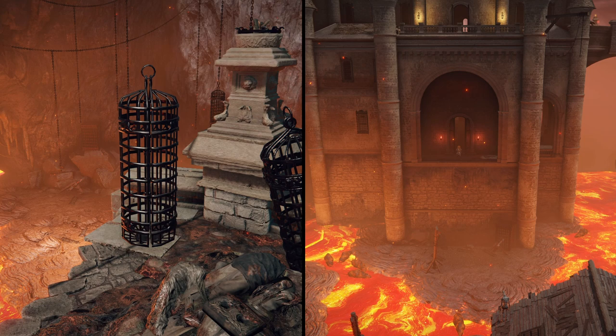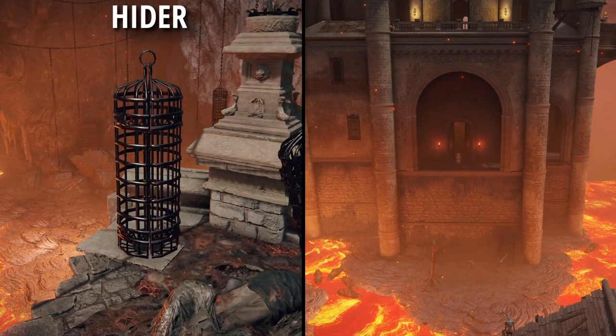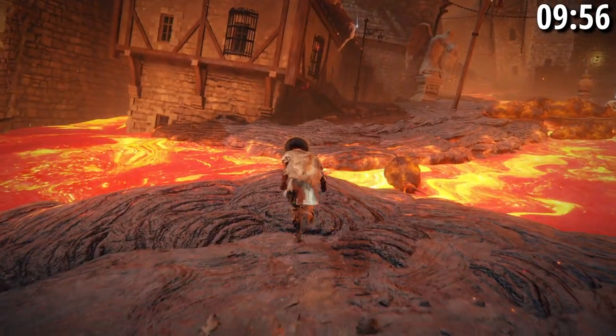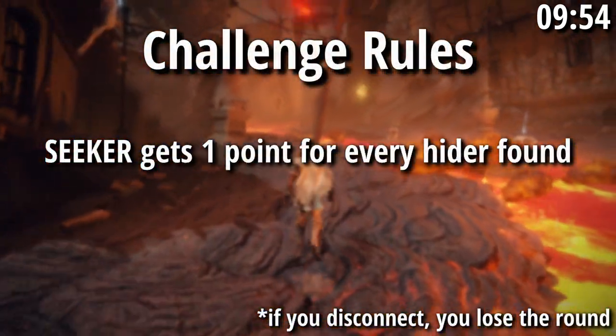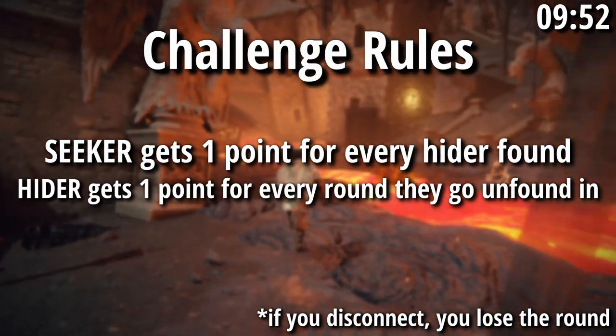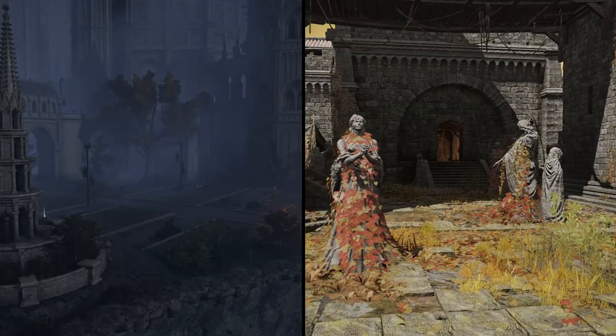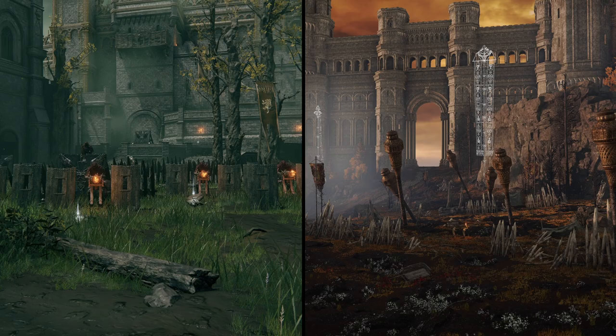The rules of this challenge are simple. There are two roles: Hider and Seeker. Hiders get one minute to hide, and the Seeker gets 10 minutes to find them all. For every person they find, they get one point, and if someone manages to go unfound, that person gets one point. We'll be playing on six different maps, and whoever has the most points by the end will win $200.